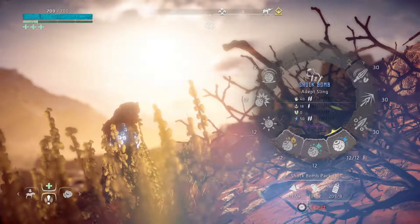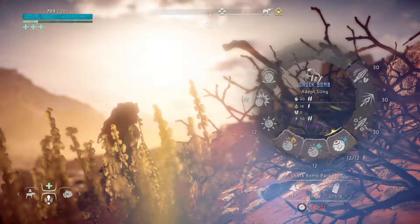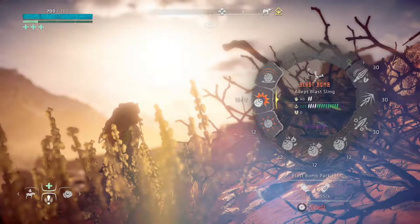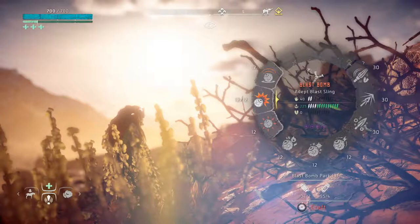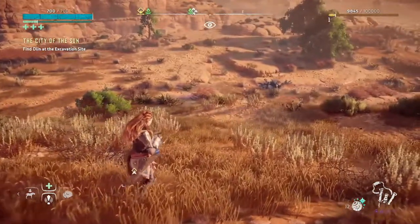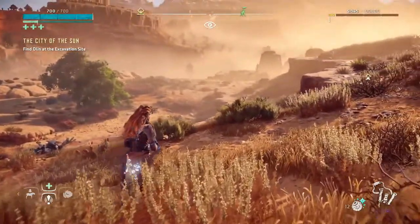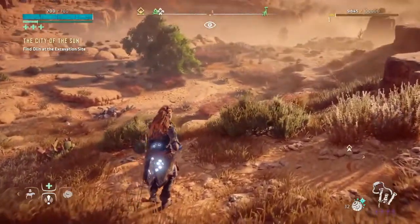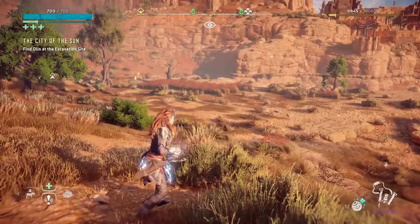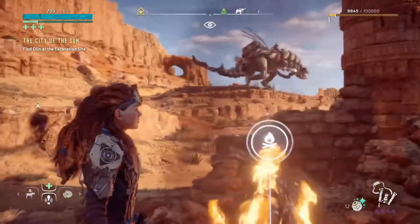I might just show off every one of the arrows for the sharpshot bow, since it's supposed to be one that shoots from a distance and hits. This is the adept sling — we're going to be showing the freeze off on it. I didn't even go into anything else like fire or shock. The blast sling is going to use the blast bomb. What we're going to do now is use these and find some machines to test them out. I may do it with the Thunder Jaw — let me just find somebody and we'll show you how powerful these can be. Pretty much almost at max damage.